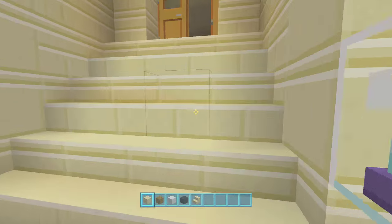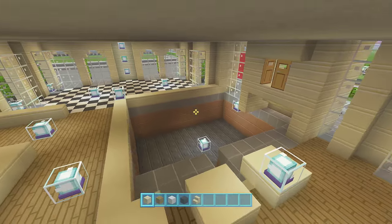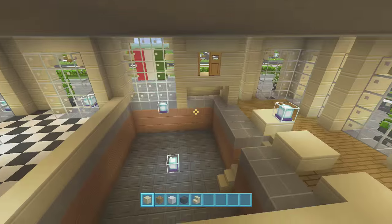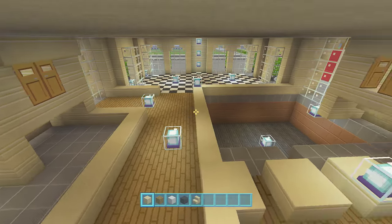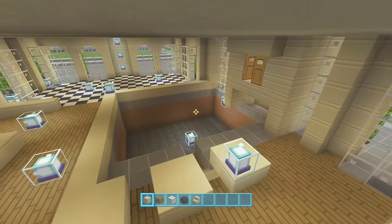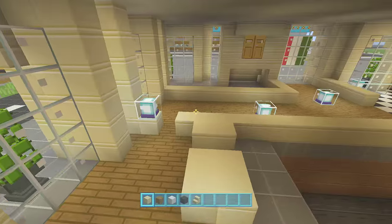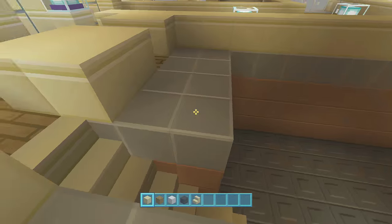I've started on the inside guys, so take a look. I don't want you to be overwhelmed by all the things already done because we're going to go over all of it. This is just a way for me to skip ahead so we can get as much of the interior done as possible in this one video. We're going to do this in stages — the inside should either just be all grass or all stone all the way through.